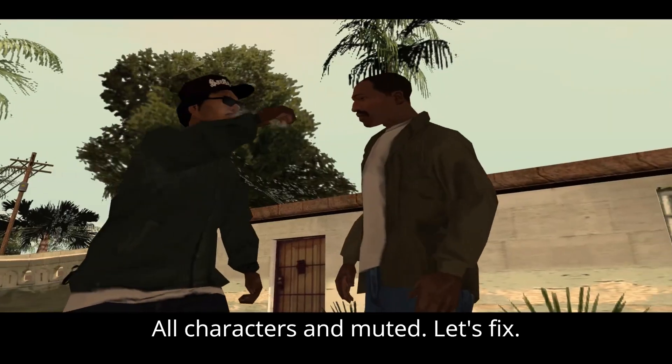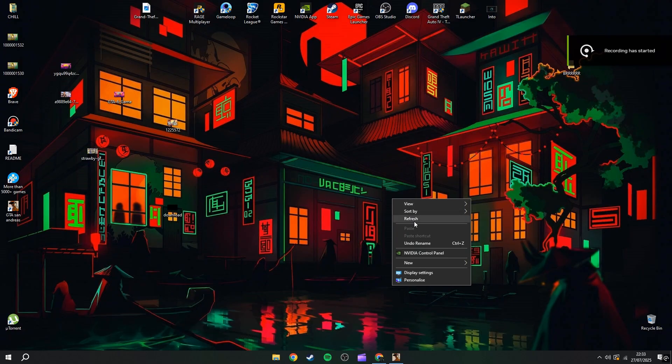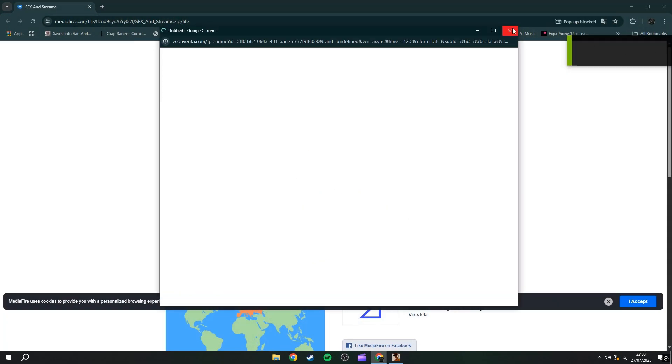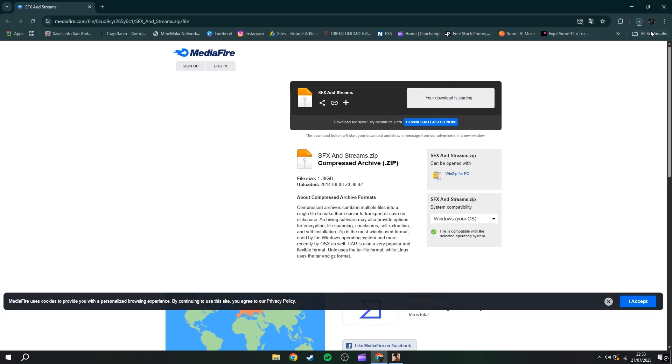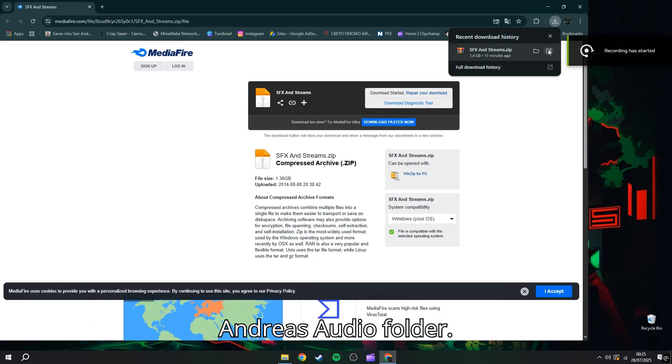All characters unmuted? Let's fix! First go and link in description and download audio pack. After downloading, import files in GTA San Andreas audio folder.